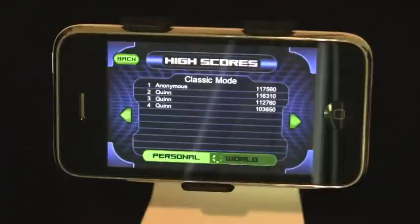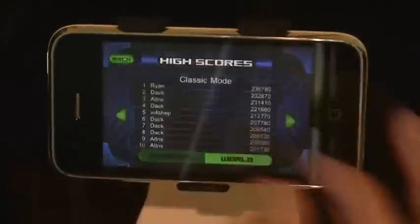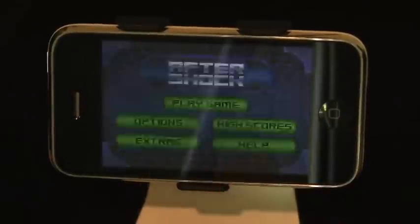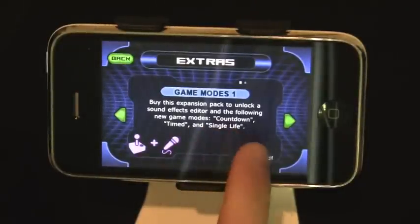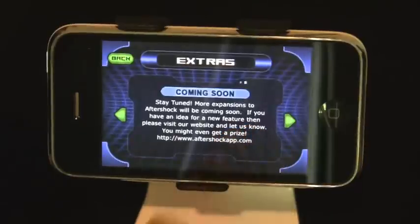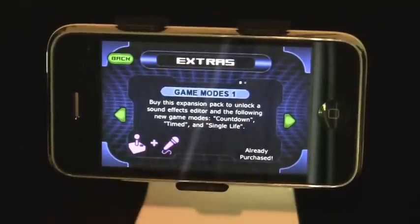There are high scores — a local score and a world score, so you can compete with players around the world. There's a help guide which is quite simple; it just tells you how to play the basics of the game. And then there are a few extras. Game Modes 1 is the expansion — I've already purchased that for 99 cents, and more expansions are coming soon.